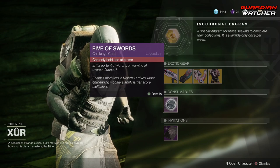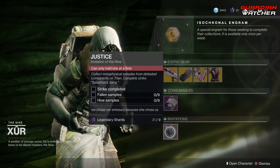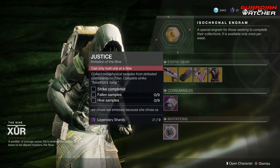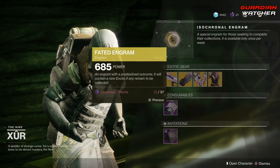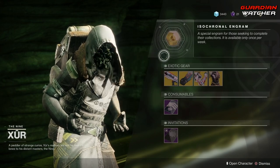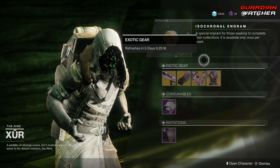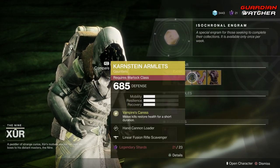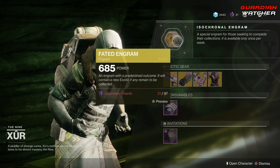As for your Consumables, we have your Five of Swords, which gives you your Nightfall Challenge Card, as well as your Invitations — and this one's Justice. And then last but not least, we have your Fated Engram, which does give you Forsaken Exotics. Go ahead and buy the individual exotics first if you do not have them, before popping the Fated Engram, because you do have a chance to get one of those out of it.